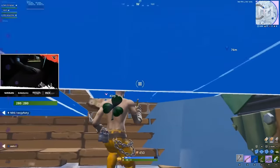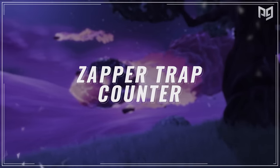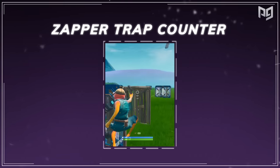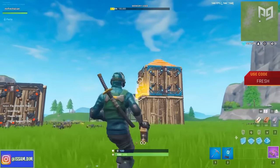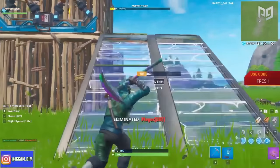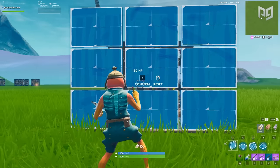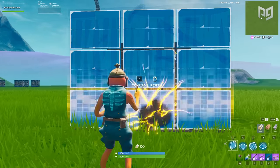Our next trick is countering the zapper trap. The zapper trap isn't lethal, but it's a pain when someone decides to spam them at your building. There's a simple counter: as long as you know which wall they're about to place the trap on, just hold the edit on that wall until they throw the trap — it'll fizzle away on the ground.